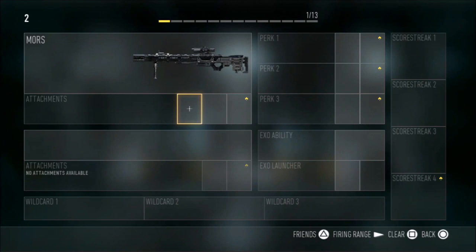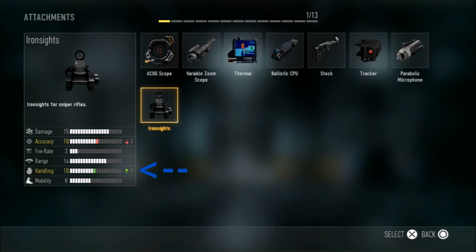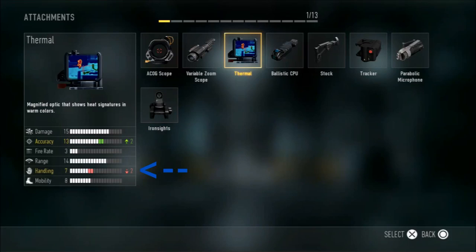So here we have the default Mors, and if I were to equip the iron sights attachment, you can see how the handling stat is increased by 1, which should mean that my hipfire accuracy will also increase. However, if I were to attach the thermal scope, you can see quite the opposite, as the handling stat is actually decreased by 2, which should make my hipfire accuracy a lot worse. What we now know is that the iron sights attachment has 4 bonus points towards its handling over the thermal scope, which should mean that its no-scoping accuracy will be a lot more accurate than the thermal scope.